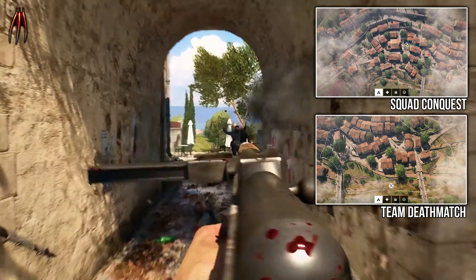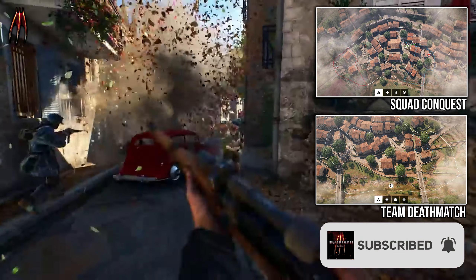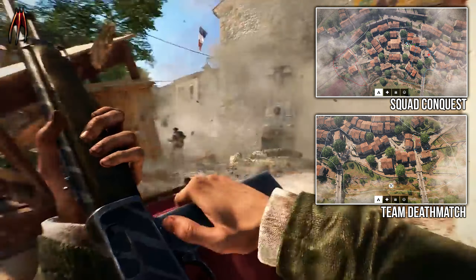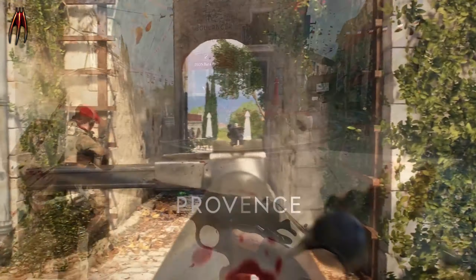Starting with Province, here we can see the map from the spawn screen for both Squad Conquest and TDM. As I said, the maps are small. The playstyle is best described as fast and chaotic, and I get a feeling that many players are going to use shotguns on this map.